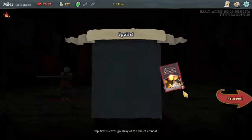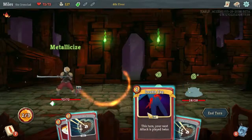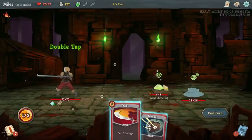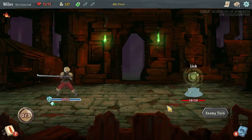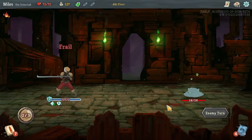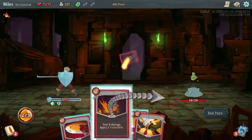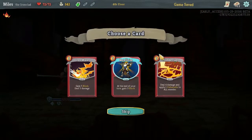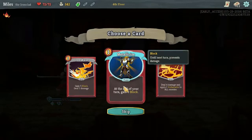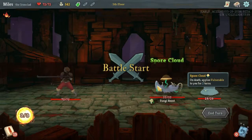Fireplaces allow you to heal for a portion of your health, or upgrade one of the cards in your deck, making it stronger. Boss Spaces are always the last level of an act and will have a monster that is really difficult. The path you take is entirely up to you, and you can see which spaces are which. So, do you choose the path full of mystery spaces? Or do you choose the one full of Elites to snag all those Relics? Or do you take the safe path — the one with all the fireplaces — so you can stay at full health and upgrade all your cards?